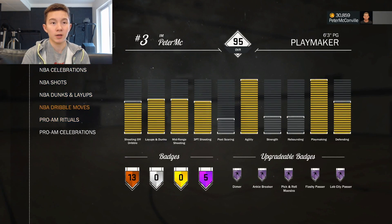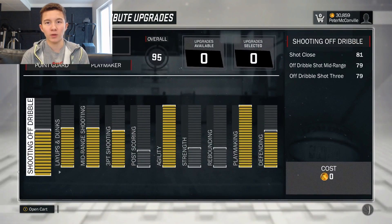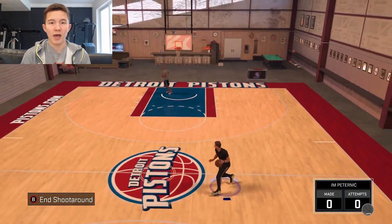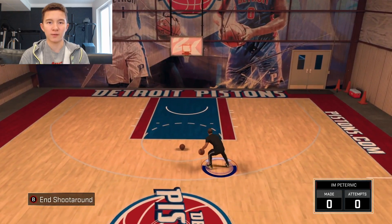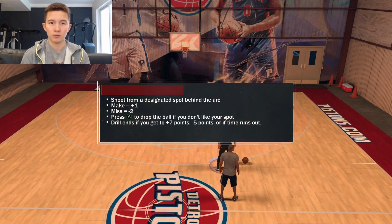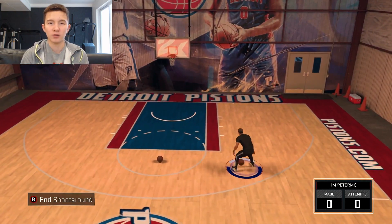The last rhythm dribble is Normal Five, which I personally like to use. Unlike the others, the first dribble in the animation goes to the opposite side rather than staying on the same ball hand. If I have the ball on my left, it automatically switches to the right — that's the first dribble. It's a quick speed boost to the opposite side. You can also wait for the animation to play out and go back to the other side, making it different from everything else I've shown.